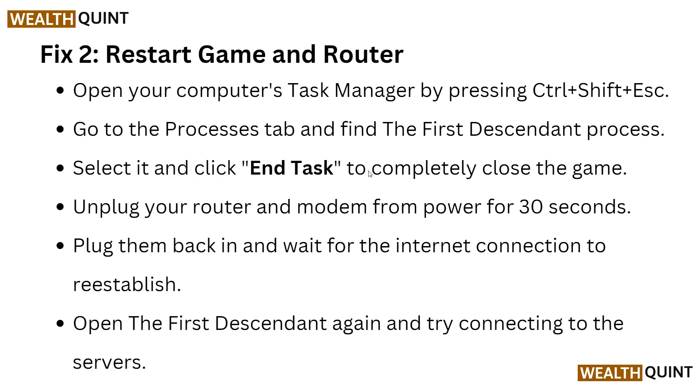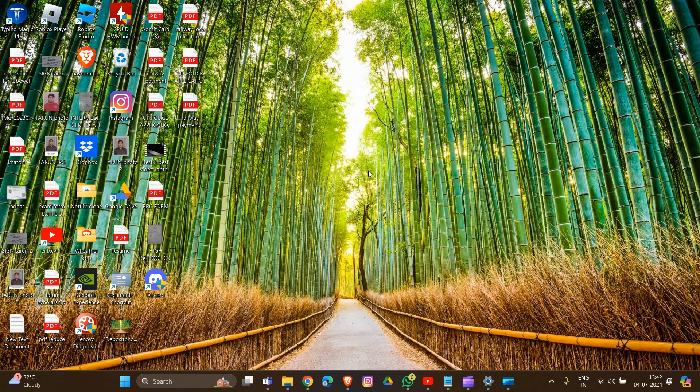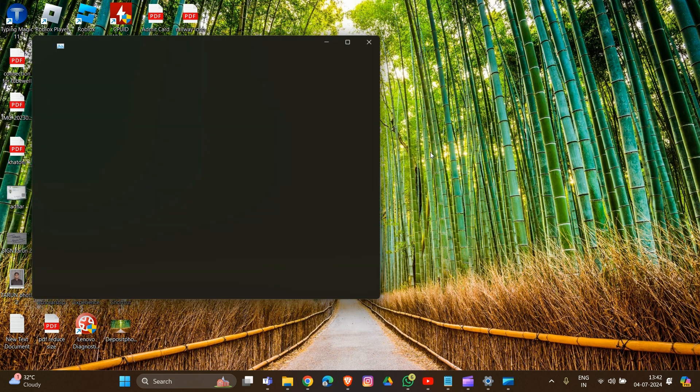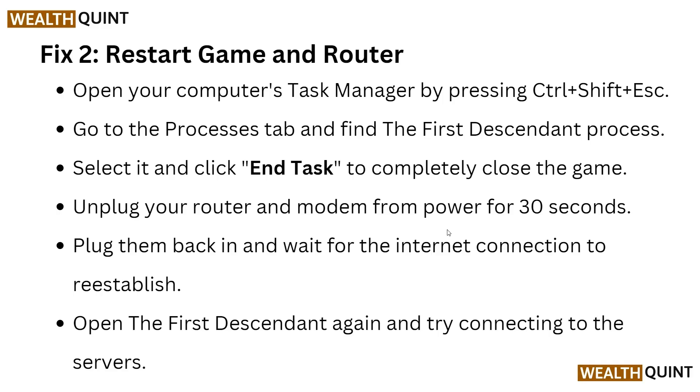For solution 2, we have to restart the game and router. Open your computer's Task Manager by pressing Ctrl+Shift+X, go to the Processes tab, find The First Descendant process, select it, and click End Task to completely close the game. Then unplug your router and modem from power for at least 30 seconds, plug them back in, and wait for the internet connection to re-establish. Now open The First Descendant again and try connecting to the server.